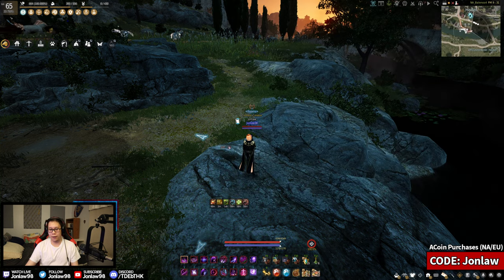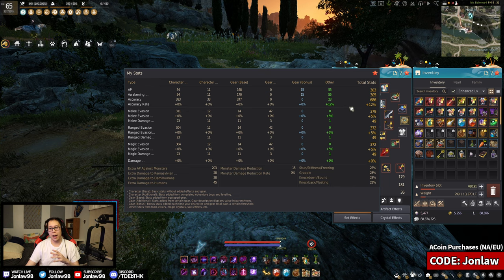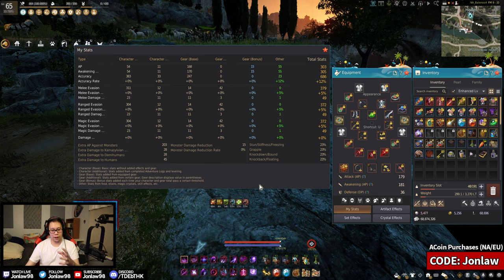Let me explain what all this means. If you take your stats — I'm just wearing life skill gear right now — in a grind spot if you see something like 800 AP, what you do is take your AP whether awakening or succession, add the extra AP against monsters, and include all buffs. So if you're wearing all your gear with full elixirs and food, that total number is what we're talking about today.